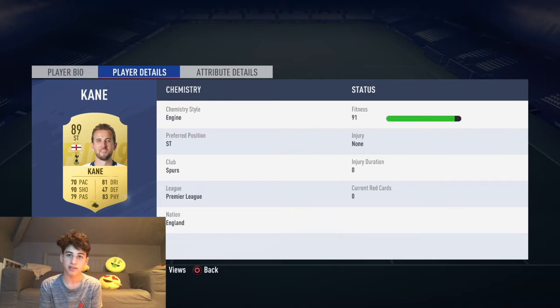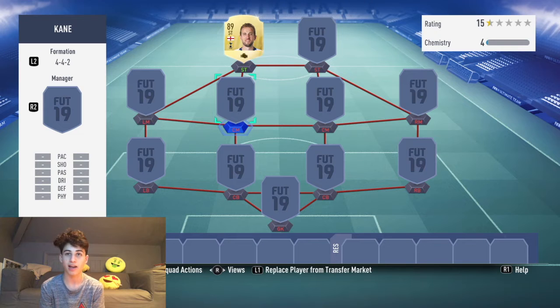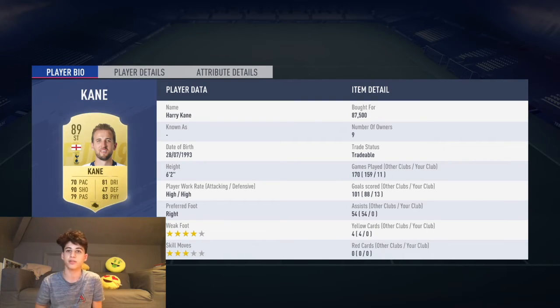He is a bit more on the expensive side in terms of FIFA players but he's honestly sick, and I absolutely love Kane. So that wraps up Mission Kane. I went from 0 to 125k coins and bought Kane for 87.5 because his price was basically 170 at the beginning, then went down to about 120, and then went down to like 87.5 as you can see. So that concludes Mission Kane.